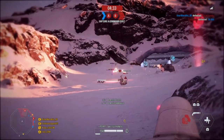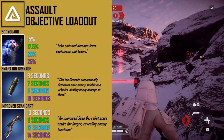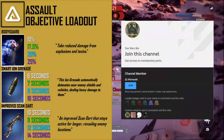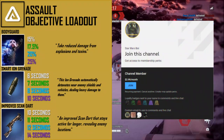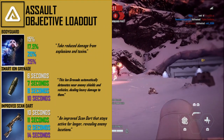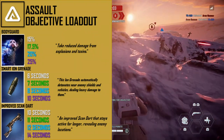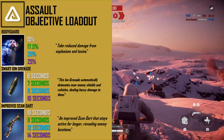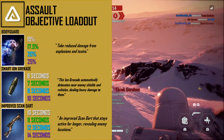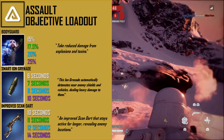The final loadout is the objective loadout, designed to help while the match's fate is undecided. The first card is bodyguard, which reduces damage from explosives and toxins from 15% to 25% with a maxed star card. When you're on the objective and enemies spam explosives, this card won't make you invincible but it will help you survive thermal detonators. The second card is the smart ion grenade, which detonates near enemy turrets or shields — fuse time ranges from 6 seconds to 10 seconds with a maxed star card.